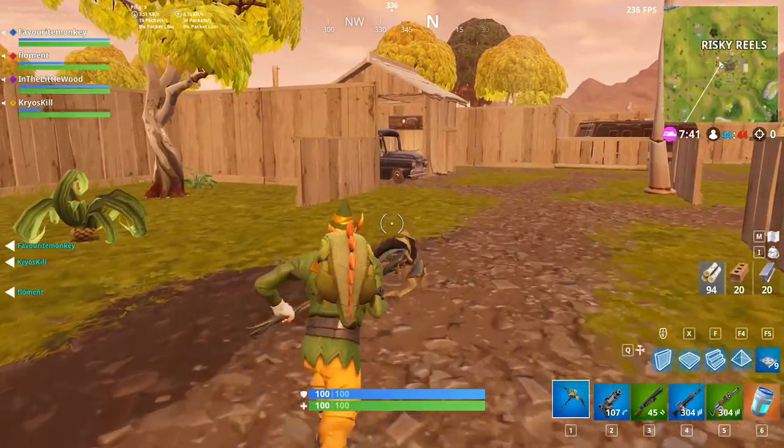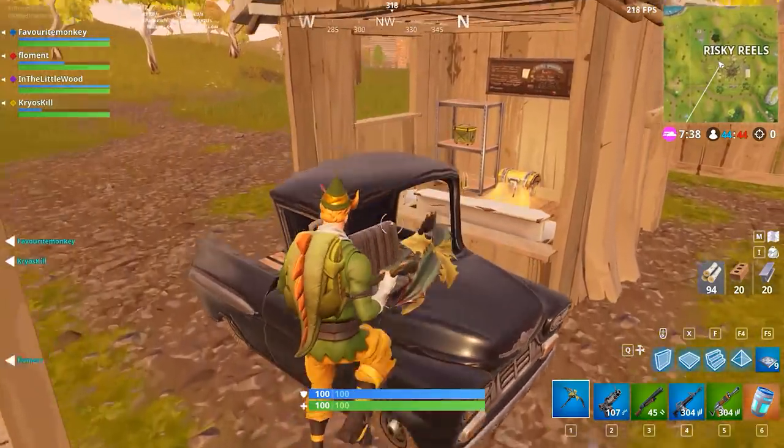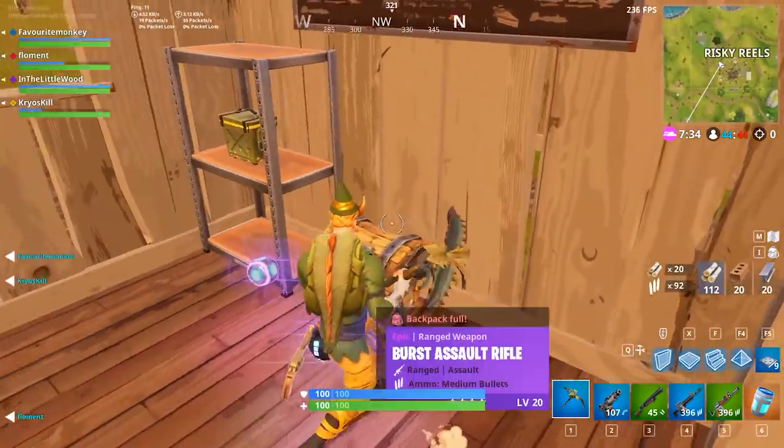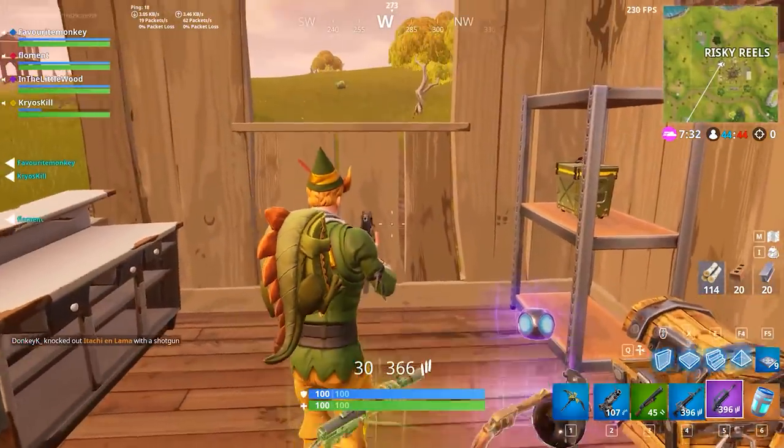All the way on the opposite side of Risky Reels in the western building, you're going to find one inside the bathroom and another inside the roof. Ever so slightly north of there, in the northwestern section of Risky Reels itself, you will find what looks like the ticket booth — you drive through, say you want to watch Batman, give them five dollars, and they give you something out of the chest.